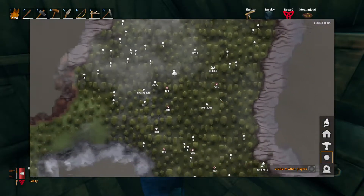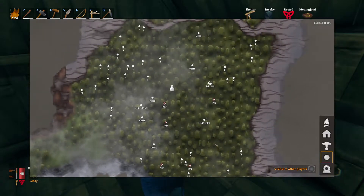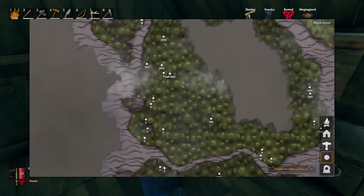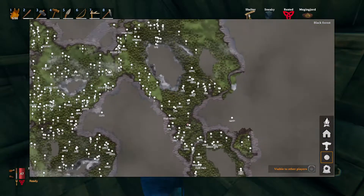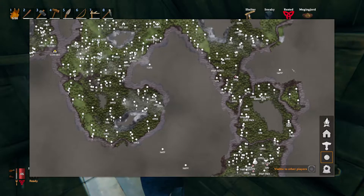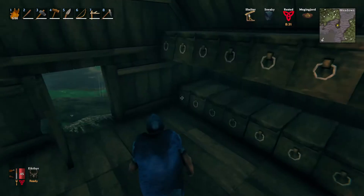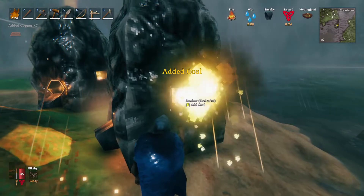I didn't touch this tomb or that tomb. There's a troll cave there too. Also there's a swamp over here, a swamp over here, and plains over there. So the order of the zones is actually meadows, black forest, swamp, then mountains, and then plains — because in the plains you get killer mosquitoes that can literally one-shot you, which is actually pretty annoying.